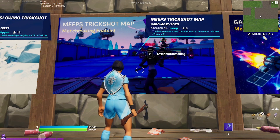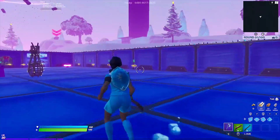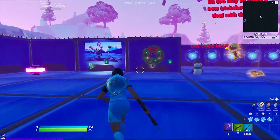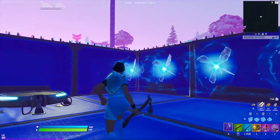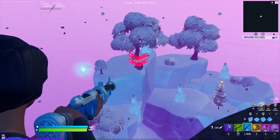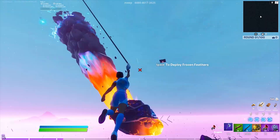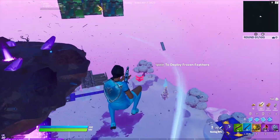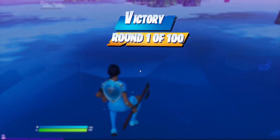At number 1 and the best map of this video, we have Meep's Trickshot Map. When you first get into the map, you will be in a little weapon room, and you just walk forward to get all the weapons, consumables, and everything you want. You use the buttons to shift through them, and once you have a loadout you want, you go through one of the shifts to get into the map. The targets you're trying to hit are the server boxes with arrows above them. That was a pretty nice-looking shot.